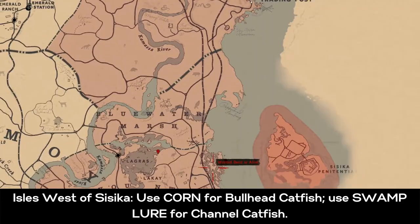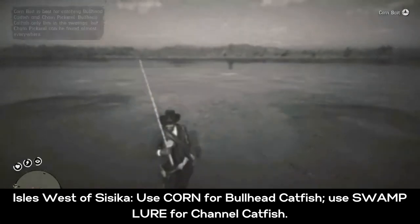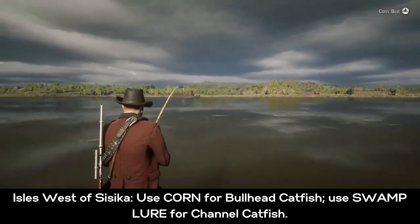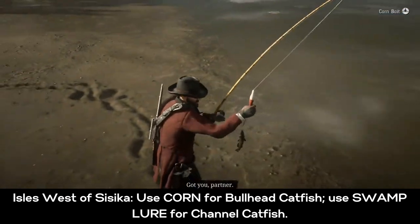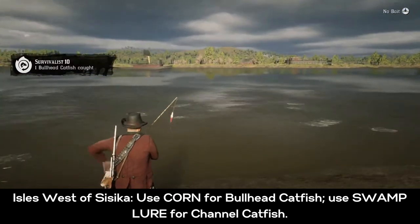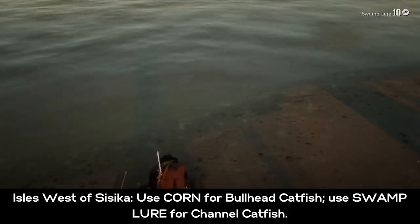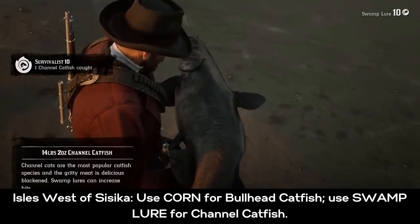You could fast travel to Van Horn and head south to reach the little islands just west of Sisica. Use corn for the bullhead catfish — they're pretty small. You might catch a bunch of pickerel while looking for them, so just be patient. Eventually you'll get the bullhead catfish, which counts toward your survivalist challenge. Then use the left and right stick to find a big catfish, and use the swamp lure for it.